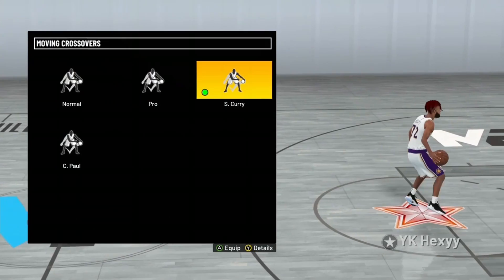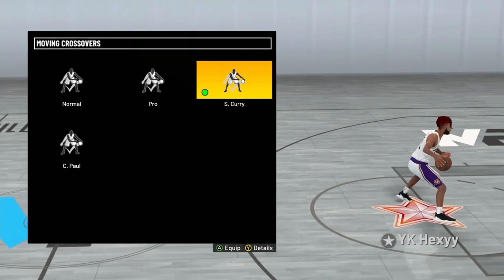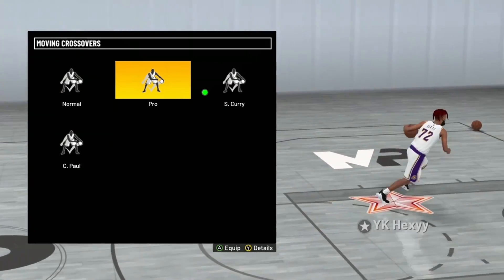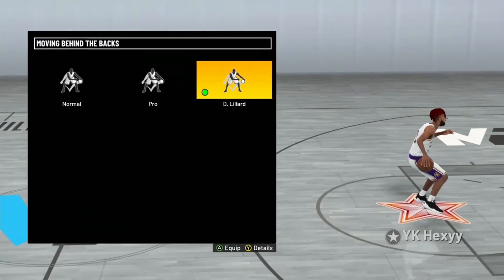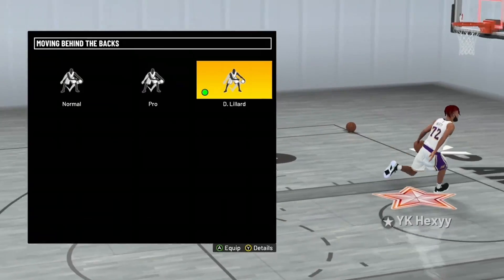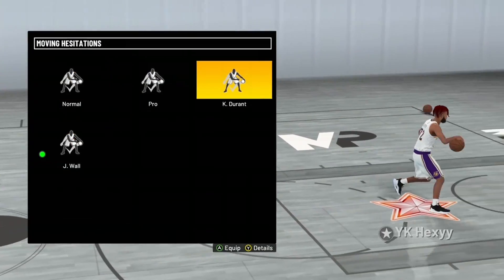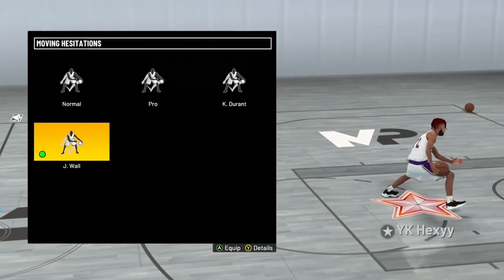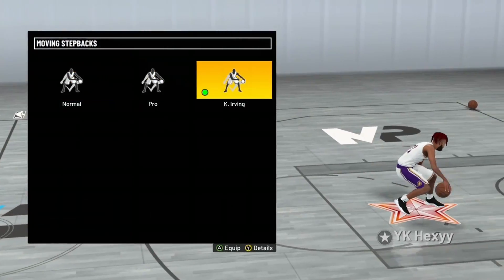Moving crossover is Steph Curry — I used to have Chris Paul but now I use Steph Curry. You'll notice that in 2K21 all dribble moves were numbered like Pro 1, 2, 3, 4, but now in 2K22 they're all player names. For moving behind the back I have Damian Lillard, which gives you the explosive behind-the-back from 2K21 and I think it's the fastest option with the best variety. For moving hesitations, a lot of people recommend Kevin Durant, but I like John Wall because it gives you that 2K21-style hesitation — it's really good. Moving step back is Kyrie Irving, which also gives you that 2K21 feel.